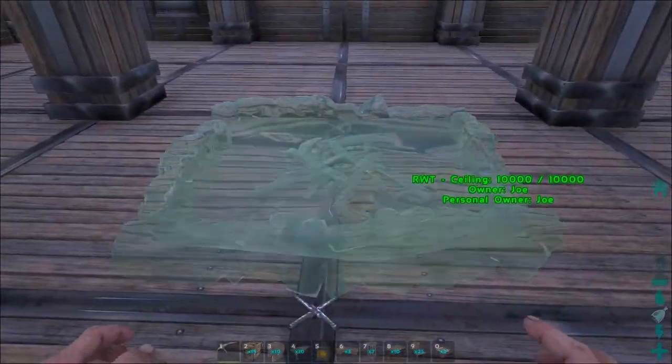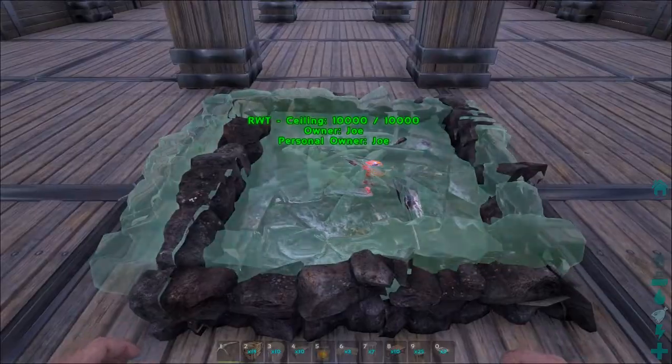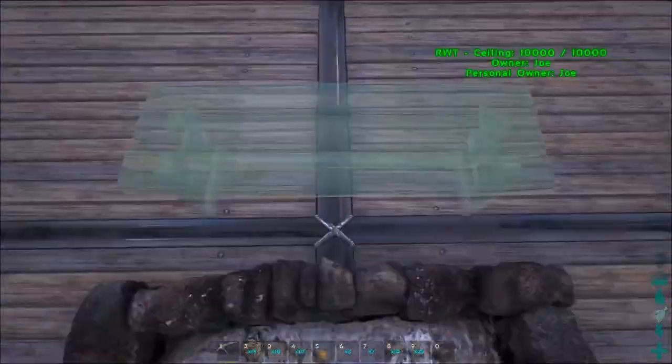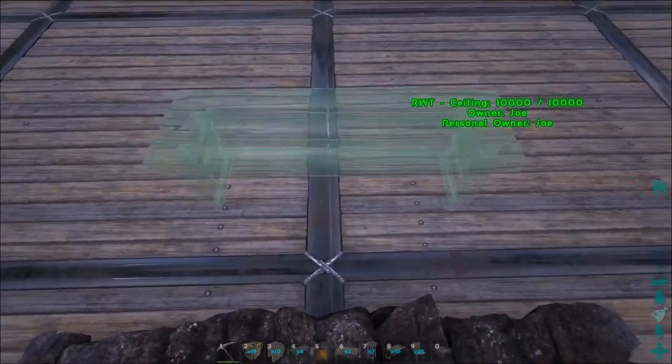Time to light the building on fire. The fire pit can warm up the building and make sure that everything is lit. If you sit on the bench you will feel the warmth emitted by the fire pit.